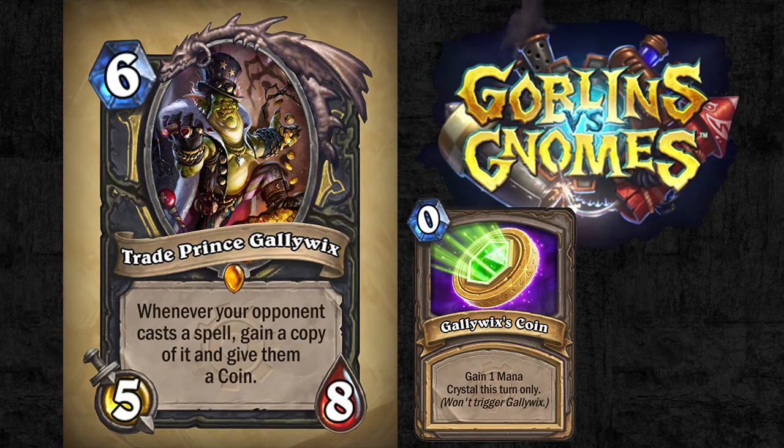He seems very solid, and that also applies for Arena mode. Because he has good stats — 5/8 is almost an ideal stat lineup — and people do still play spells in Arena. If they are ever forced to use one of their spells on you, which is pretty likely because Gallywix is big, he'll get a 2-for-1 at least against lesser minions, and then your opponent is going to give you card advantage.